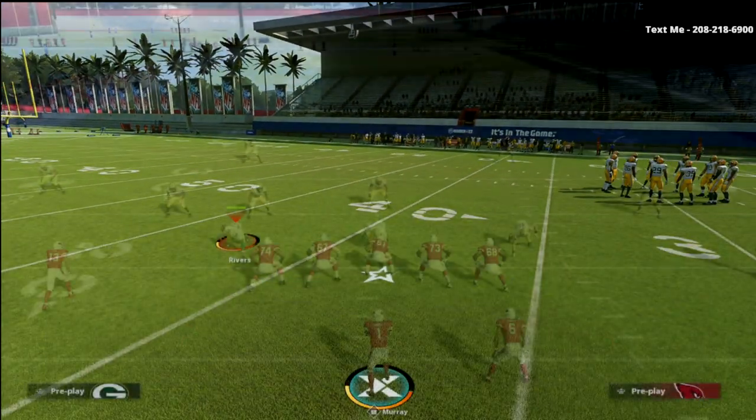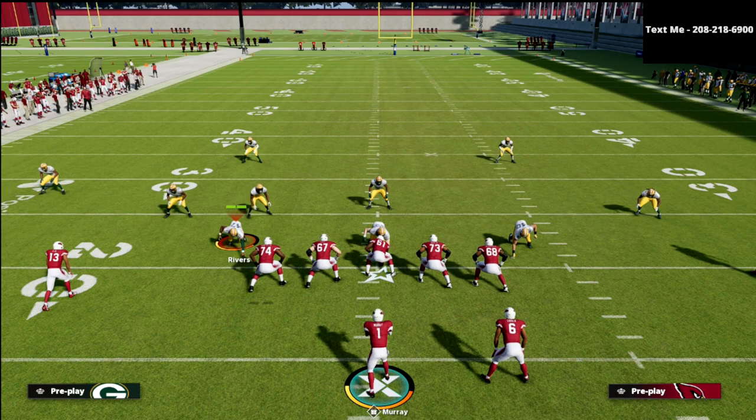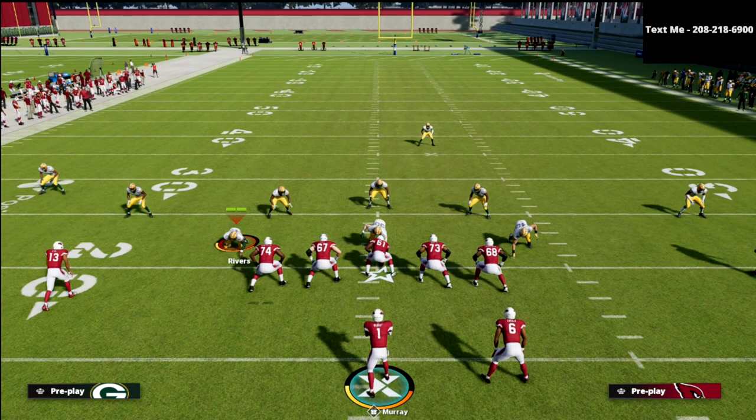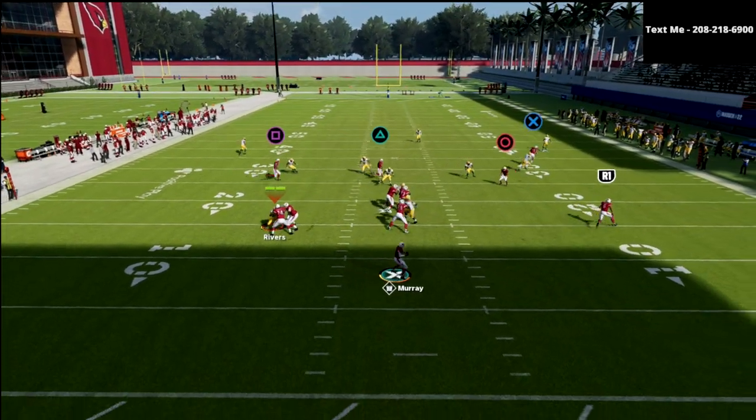We're going to go over Y Corner and I'm going to go over a way that we can make this more effective for Madden purposes, but first I'll show you the basic level concept. Essentially what we're going to do is look to the corner, then look to the running back, and then look to the spot — corner, running back, spot route.